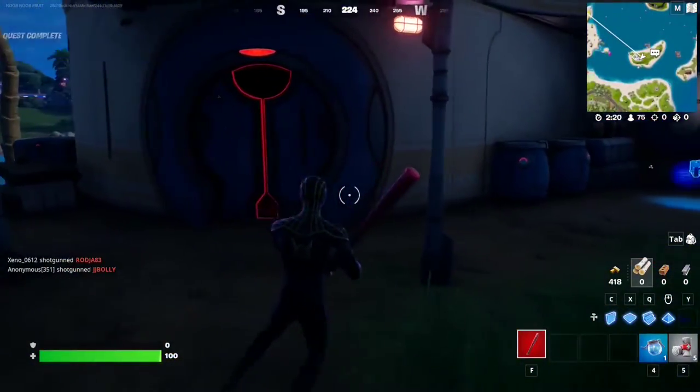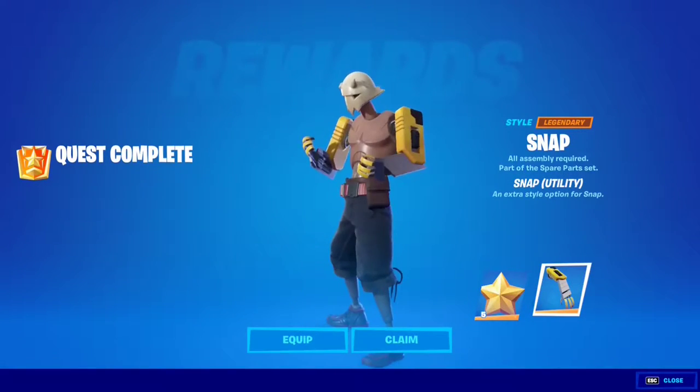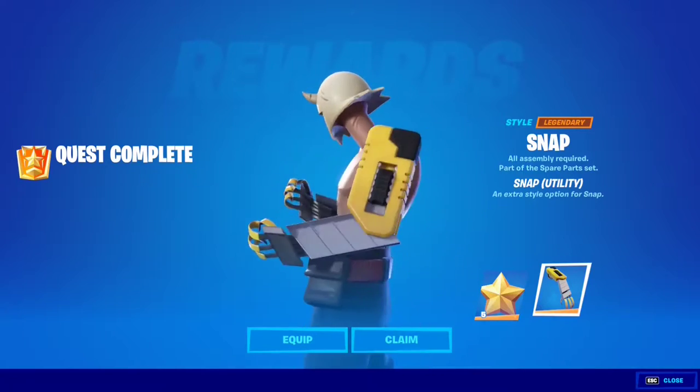Let's see if we got the reward. Beautiful style — Snap utility, so that's the arms. Very cool.